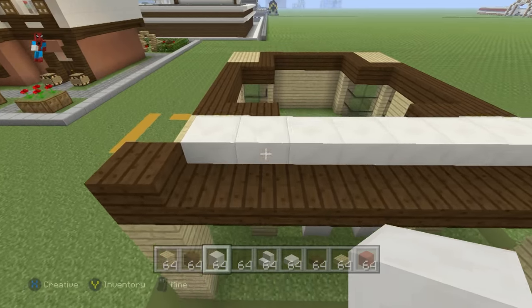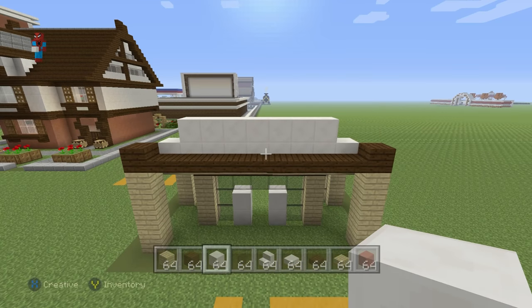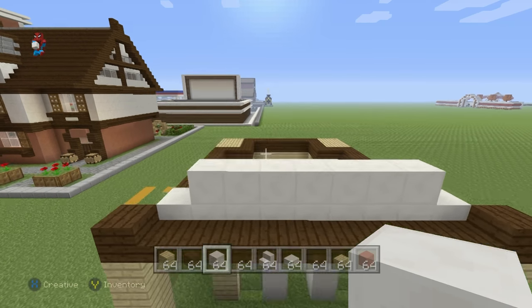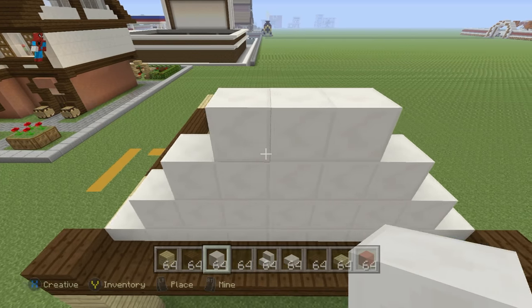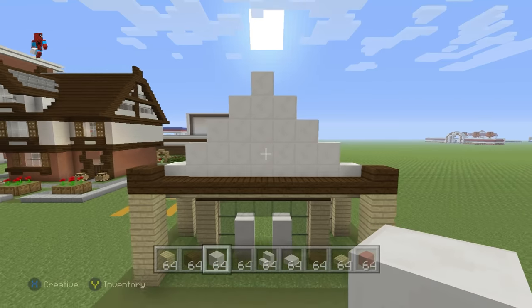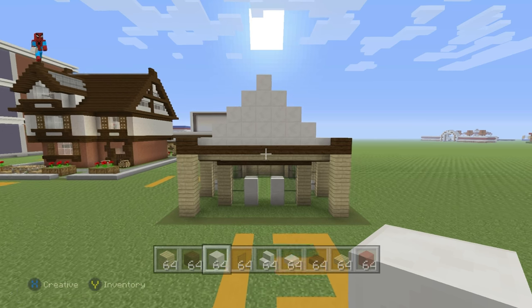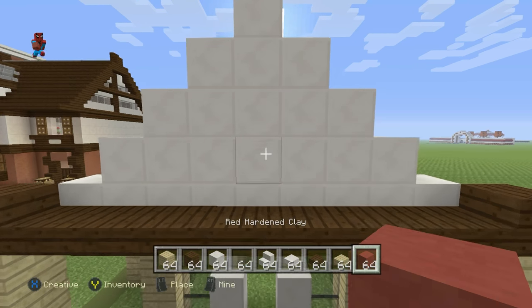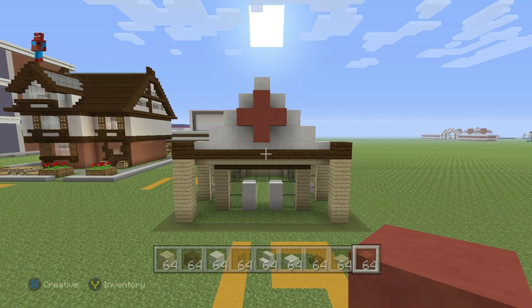On top of this layer of block of quartz, add another layer of block of quartz that is one block shorter on either side, then do the same thing again to the next row and the next, so that we form a quartz pyramid. Place a nice big red plus shape right in the center of our quartz pyramid using red stained clay — that's slap bang in the middle. That is what gives us our pharmacy look.